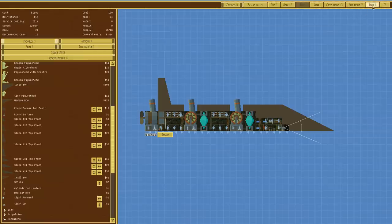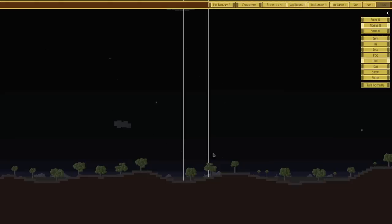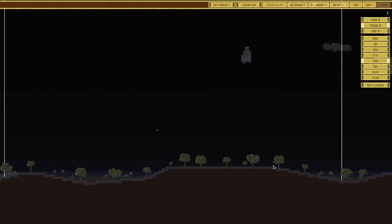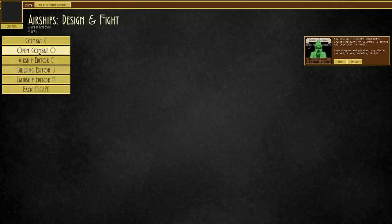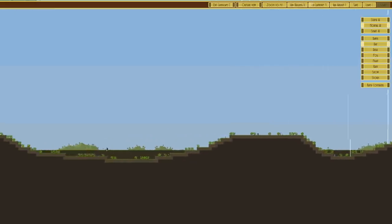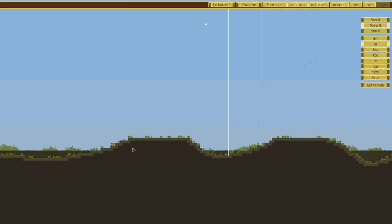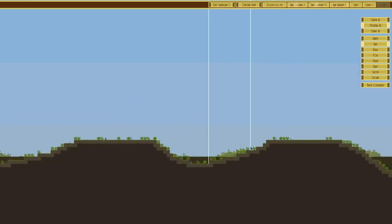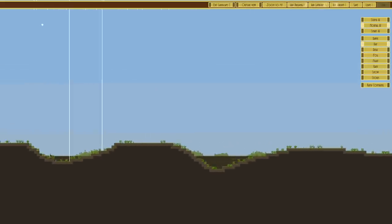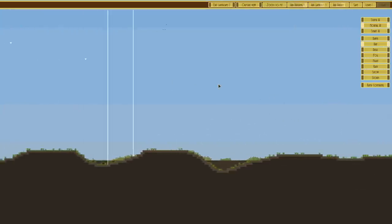We'll keep rerolling terrain until we get a decent bit. There we go — you can see this terrain is not ideal: a ground vessel going up and down here is going to be treacherous, it could bottom out or break, and larger vessels would probably scrape the belly going through. But it's good enough for testing.